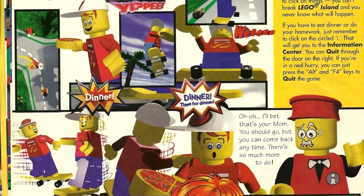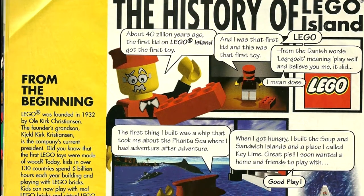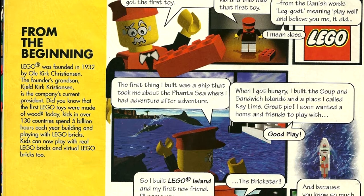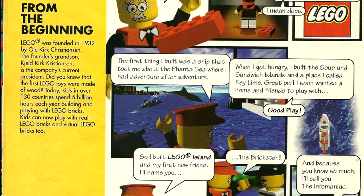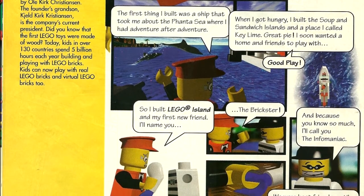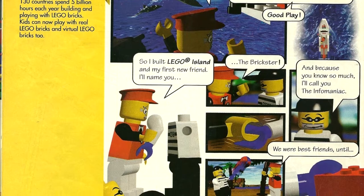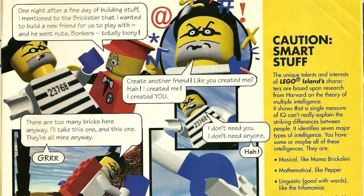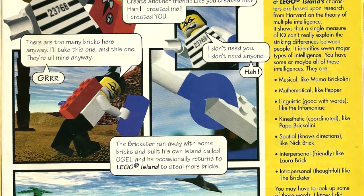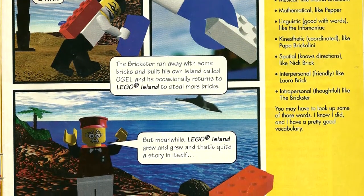The story is given to the player in the form of a comic book that doubles as the user's manual. In the comic book, we follow the Infomaniac — the creator of Lego Island as well as most of its inhabitants — as he begins life along with his first toy, a red brick. The Infomaniac begins by building a boat that he uses to explore the neighboring waters, all while building the rest of the world around him. As time passes, the Infomaniac gets lonely, so he creates his first friend, the Brickster, who he literally built already wearing a prison uniform and looking like a career criminal. Eventually, the Infomaniac wants to make more friends, and the Brickster doesn't like that idea — he goes crazy with jealousy. The Brickster turns maniacal and runs away with some of the bricks from the island to build his own island he calls Ogle Island, which, after a lot of Googling, I found out is Lego spelled backwards.